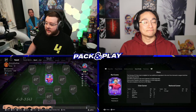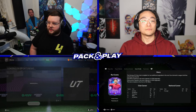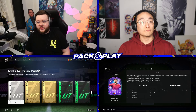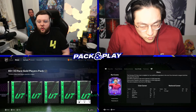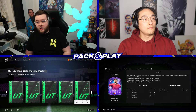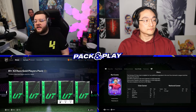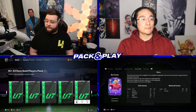Myself and James are going to kick off today's pack and play with some 81 plus packs. All of the untradeable packs that we're going to do from the store section today are going to count, because whoever gets the highest rated in all of them will get to go first at the very end at the icon player pick. So we're going to kick it off with 81 times twos - two of these each and we get to take all of these players. Do you want to go first?